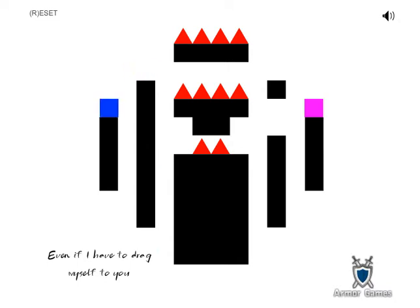So maybe I can just go right over here. I'm thinking what I can do. Oh no, I keep on falling down. Let's just — you can't even climb walls now? What? I don't even know what to do here. What are you supposed to even do? Like, this is the weirdest thing ever. You climb. It says, even if you have to, even if I have to drag myself to you.